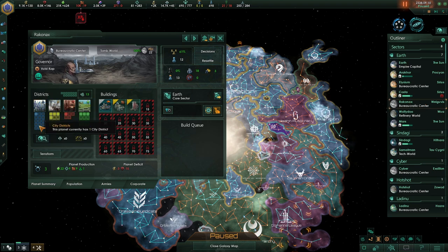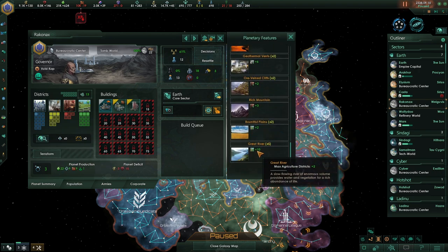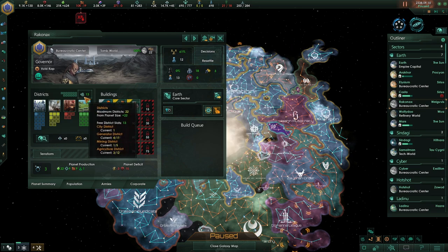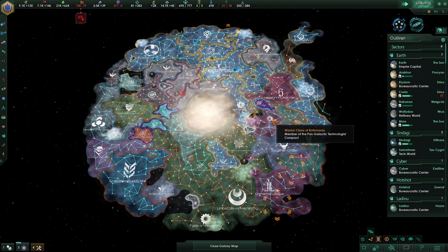Rackonaxe has so many districts available - what happened? Where did it get all these districts? It must have had a negative modifier that's now worn off or something. Well, just build - I don't know what happened, I'm just going to take advantage of it.